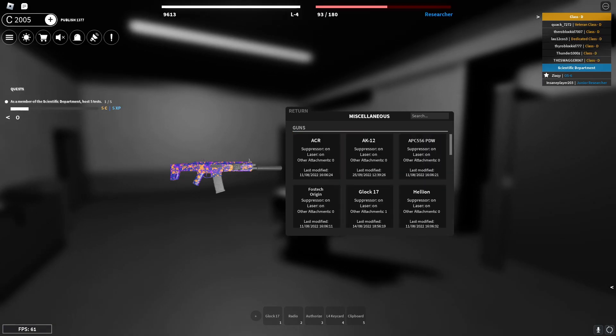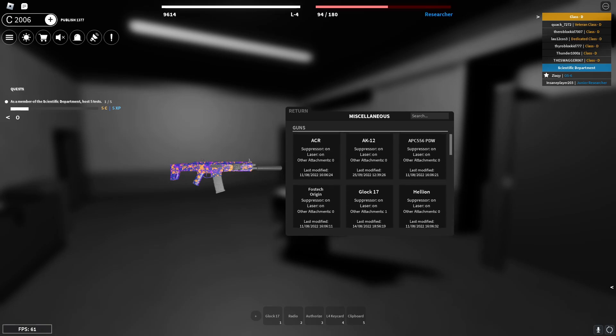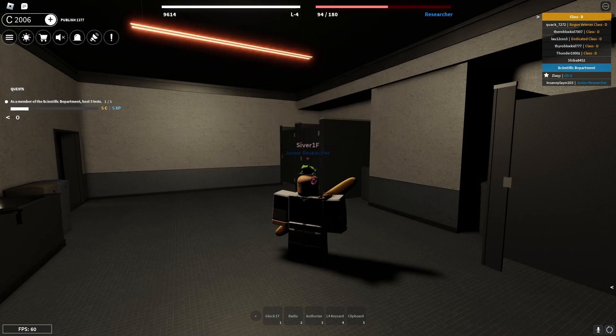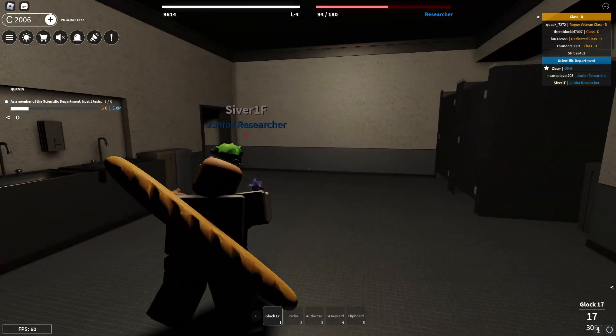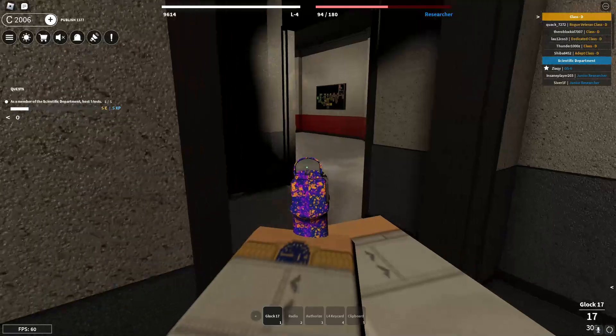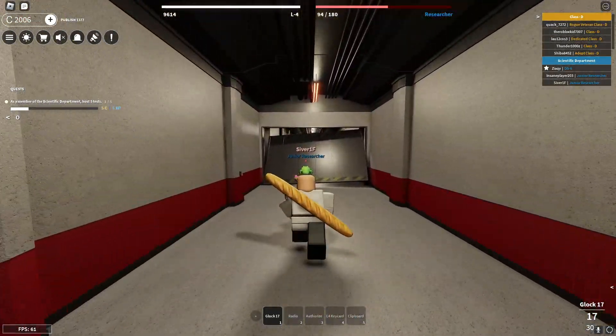I'll show it off on my Glock, because that's what we currently have equipped. So we'll equip this, and if you look in game, it's got like a sparky effect on it — looks pretty cool. Is that 096? Oh my goodness.